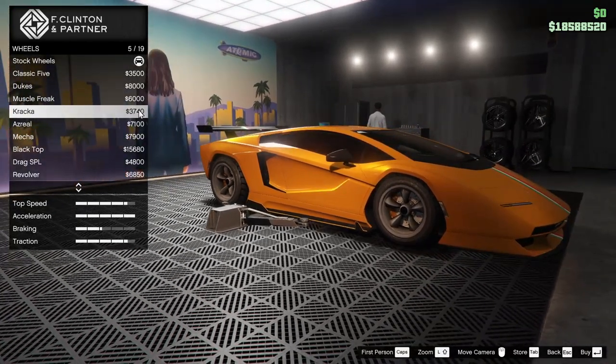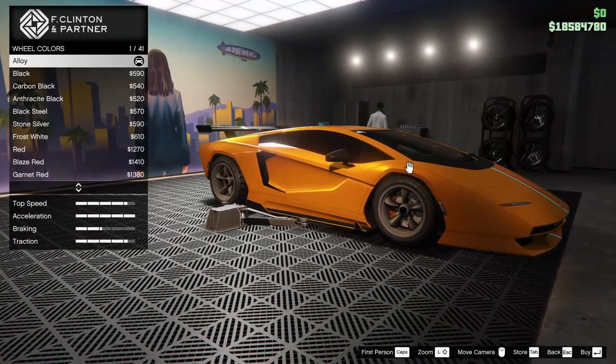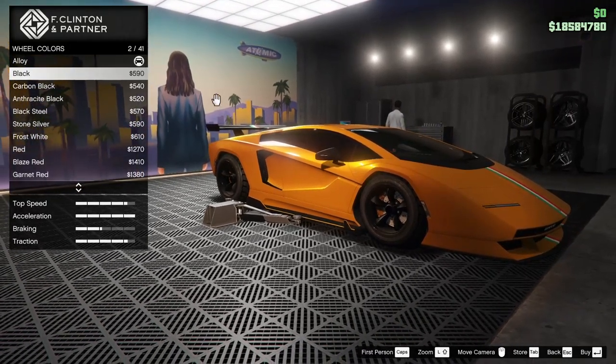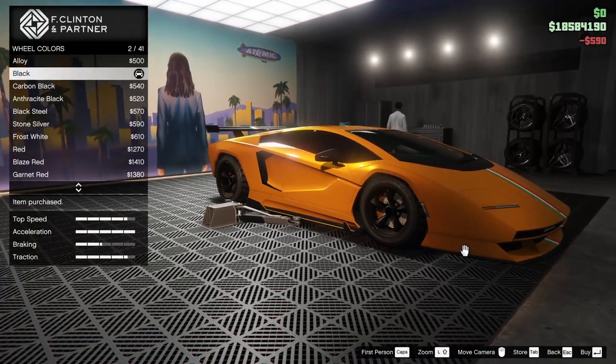Now the cheapest rims are the Krakas, I believe. There might even be a cheaper one, but these are $3,700 so they don't exactly cost a lot of money. You're going to want to go and take these and make the wheel color whatever color you're going to want to change these to. So if I wanted to go red, for example, I'd choose red. I want to go black though on the stock rims.